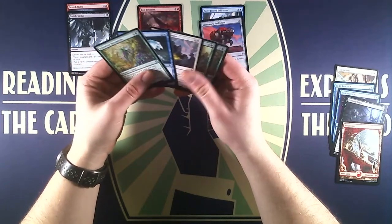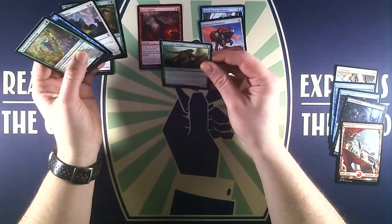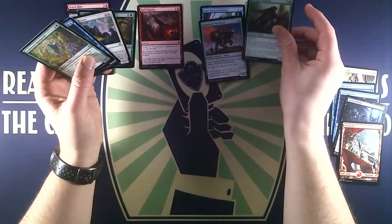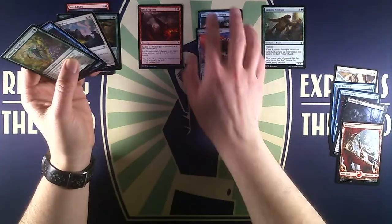Then we have Coveted Prize, a rare sorcery that costs one less for each creature in our party — which doesn't matter for us. We may search our library for a card, put it into our hand, then shuffle. Without a library, this won't do anything for us unfortunately.